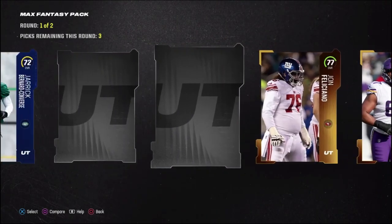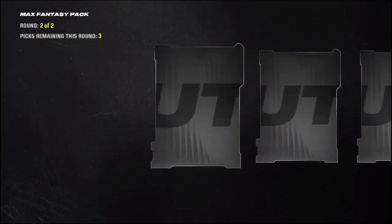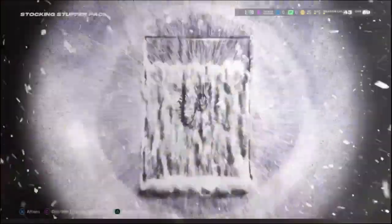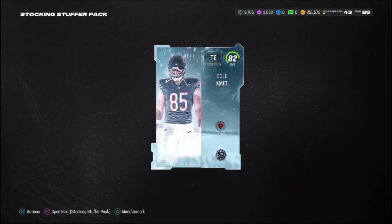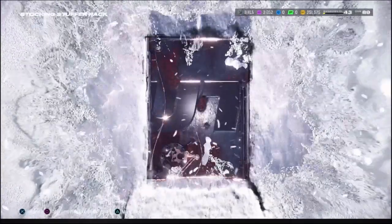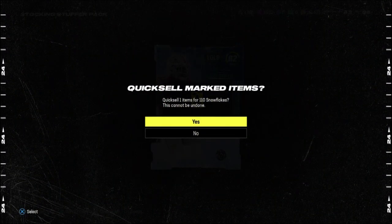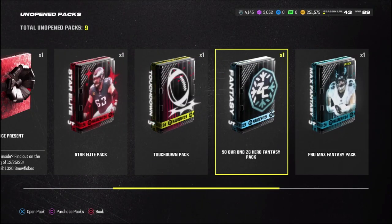I honestly was not expecting to pull an 89 from a midfield pack — and right there we get an 82 and then an 80. I really want to pull a Saquon Barkley. We get 82 Tucker Kraft and then Greg Joseph as well. We have four stocking stuffer packs — I don't know if I should quick sell these for snowflakes or just auction them off. Probably gonna quick sell them. We pull 82 Zach Wilson and then another 82 — I don't know if you can get 86s or 90 overalls out of these.